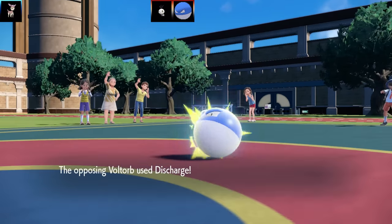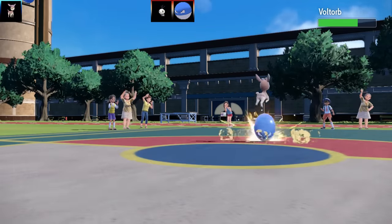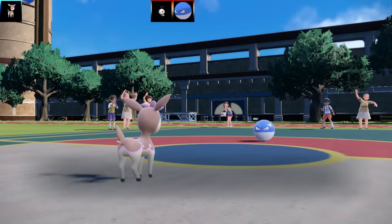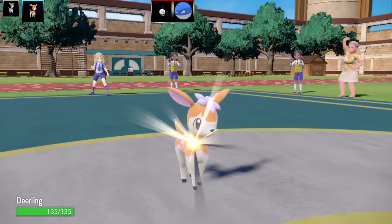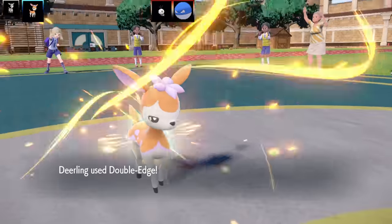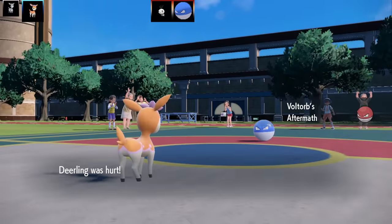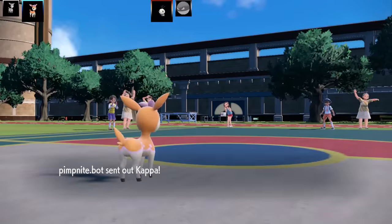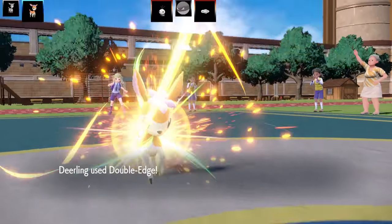Voltorb goes for Discharge and I actually managed to live that and get another Body Slam off. Then it finishes me off — a Scatterbug and Voltorb team is pretty interesting. Going into the Choice Band Deerling — it's going for Foul Play. I go for Double Edge taking out Voltorb, though I take recoil damage too. Next Pokemon is Kappa the shiny Tynamo — I can take it with one Double Edge, but Deerling faints due to recoil. Down to two Pokemon with three left to face.